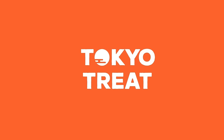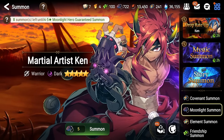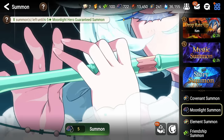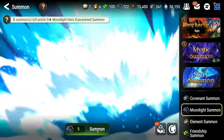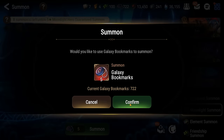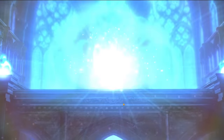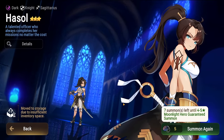Next up we have our Tokyo Treat box. Tokyo Treat is a monthly pop Japanese snack subscription box, and you'll get up to 20 exclusive limited edition and seasonal flavored Japanese snacks, including Japanese instant ramen and drinks only available in Japan for a limited time. Tokyo Treat's theme for this month is the Sakura Matsuri Snackfest box. Now, back to the summoning. It is time for the Galaxy Bookmark Summons — 722 Galaxy Bookmarks here, let's see what that ends up getting us.